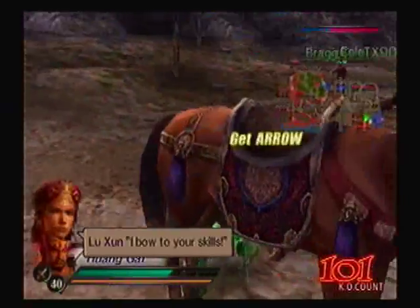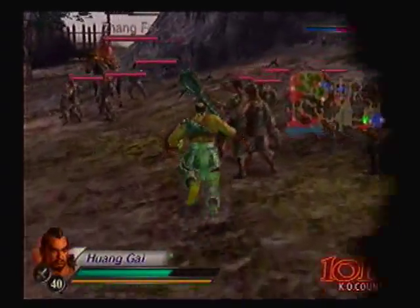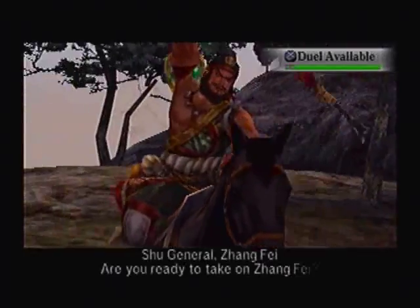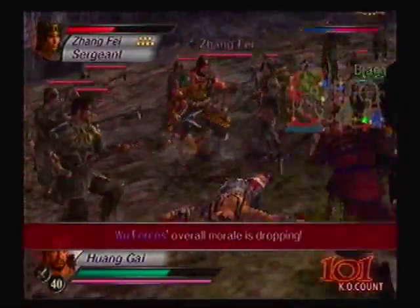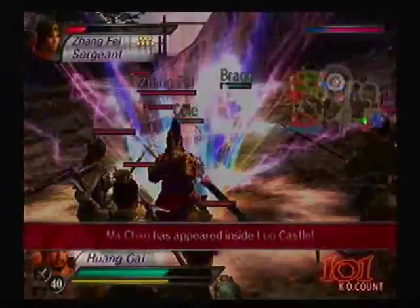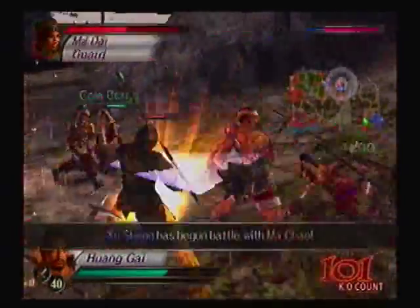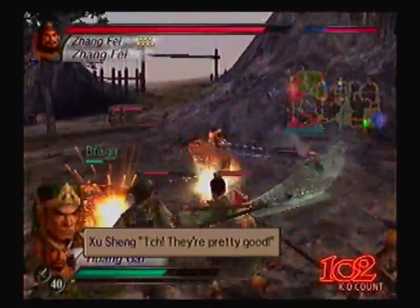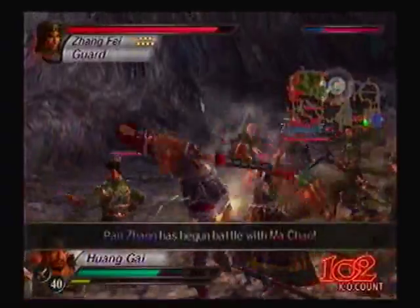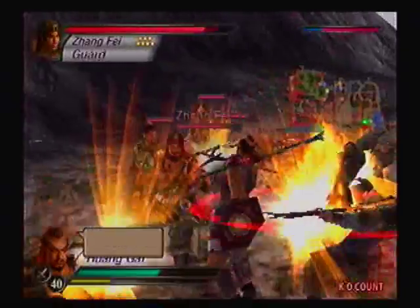Are you ready to take on Zhang Fei? Not in a duel - I'm actually gonna decline this one. I didn't come this far just to lose in like one or two hits. Now Ma Chao's here, and he actually appeared inside Luo Castle, which I thought we had a foothold in. However, it seems like he just decided to show up now.